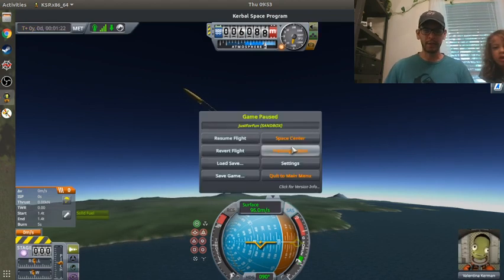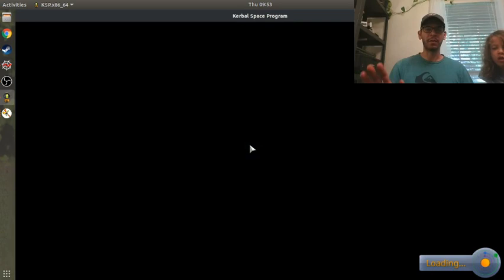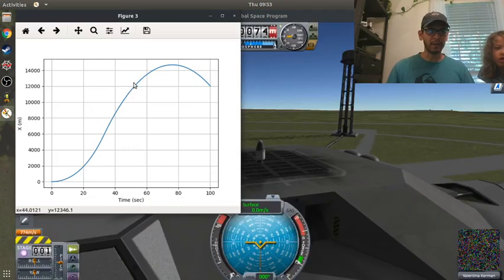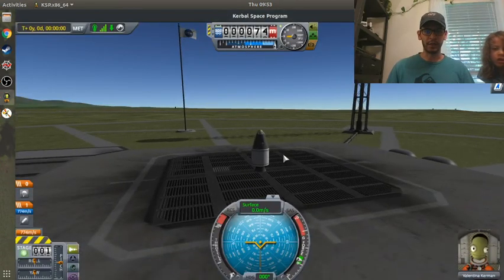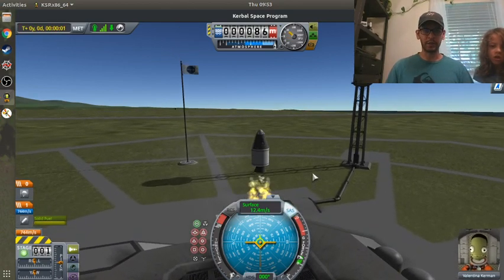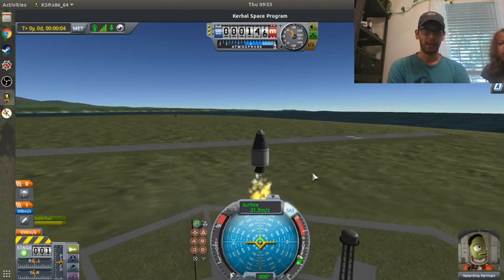I'm going to hit escape and revert back to launch. This time I'm just going to go straight up and see if I can hit 14,200 meters - see if I get the same number. 3, 2, 1, blast off. I'm going to turn on stability augmentation, keep it vertical, take my hands off the controls, and just let it go.